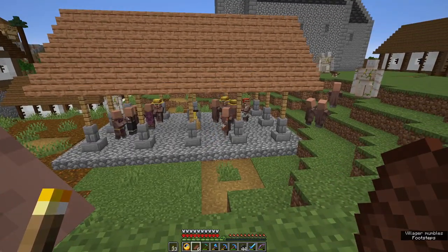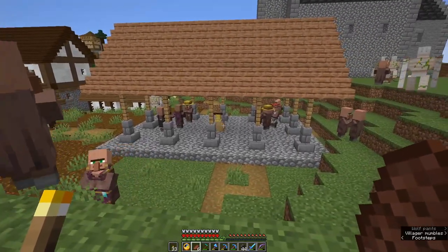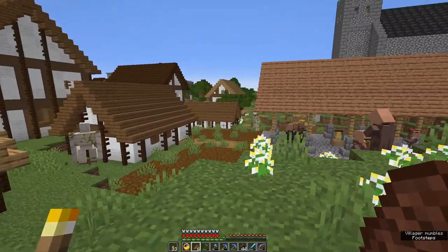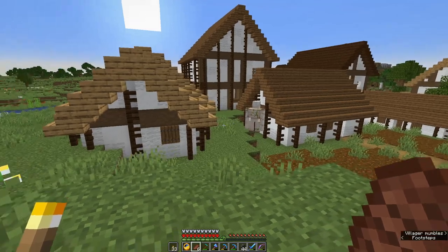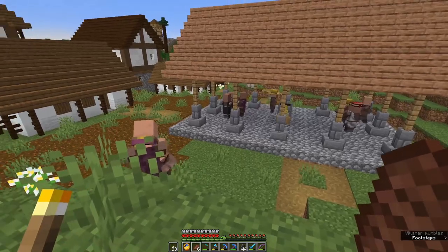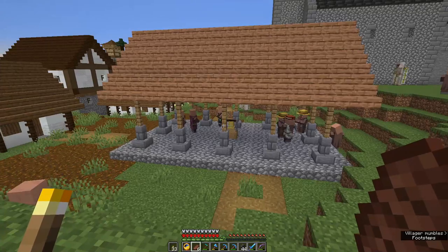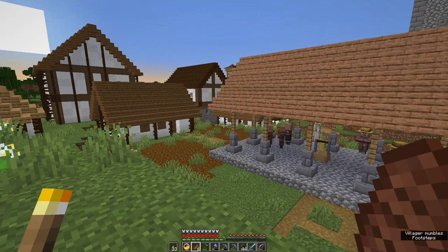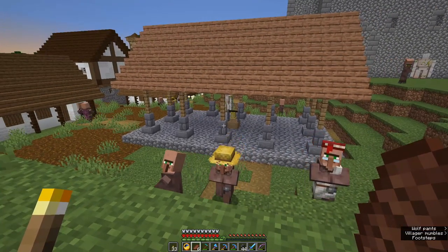Look how happy my villagers are. Well, those two aren't, but I made them a little meeting space — they love it. So I've built all the houses that I want in this village. There are 13 of them, which represents 13 different households. I might put one or two more in, but that'll be later on. There's just a handful of things I have to do to finish off — it's just that one of them's quite large.